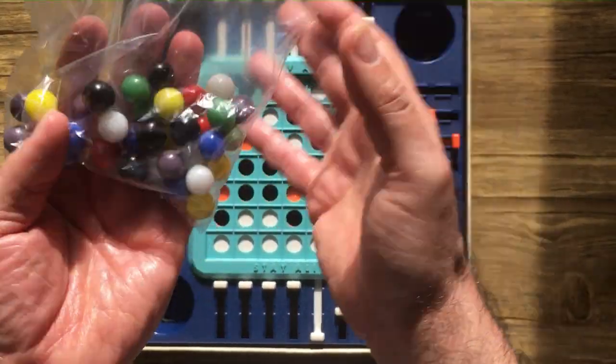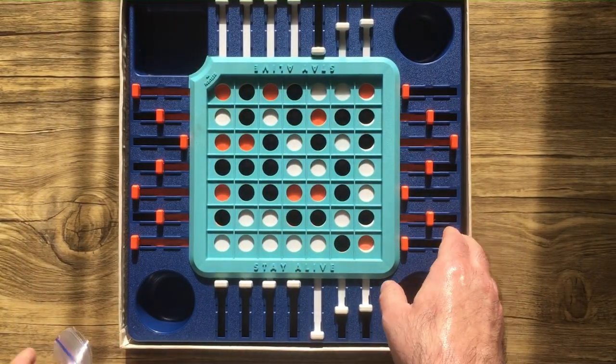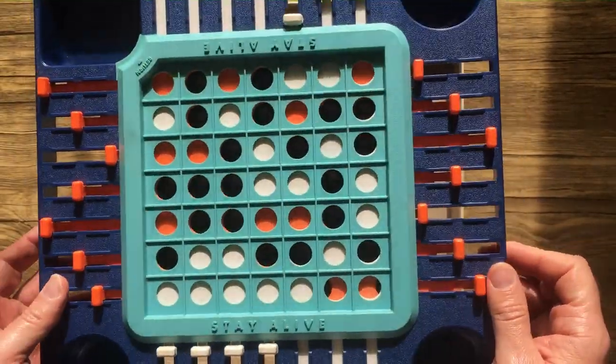You've got a lot of marbles. Choose your colors. Turn the board out. This is a cool board — it's all plastic.